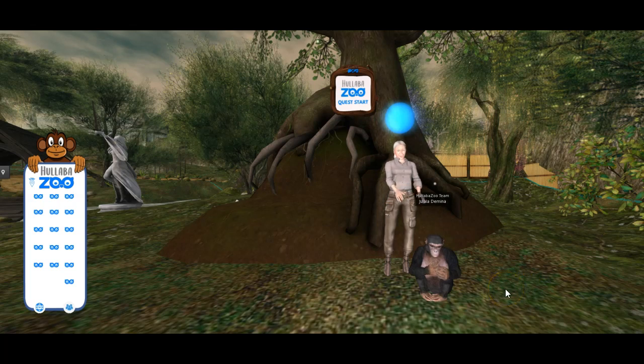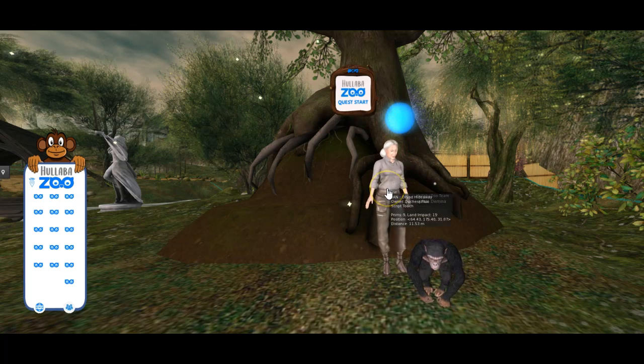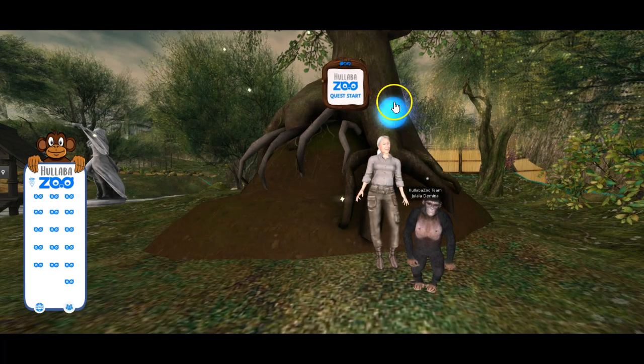As you go around the quest, you'll see these blue spheres and they will be useful for you in terms of getting information. The reason we put the blue spheres there is because the Animesh can be a little bit difficult to click on sometimes and doesn't do what it's supposed to. So the blue spheres are the things you click on to get the information.